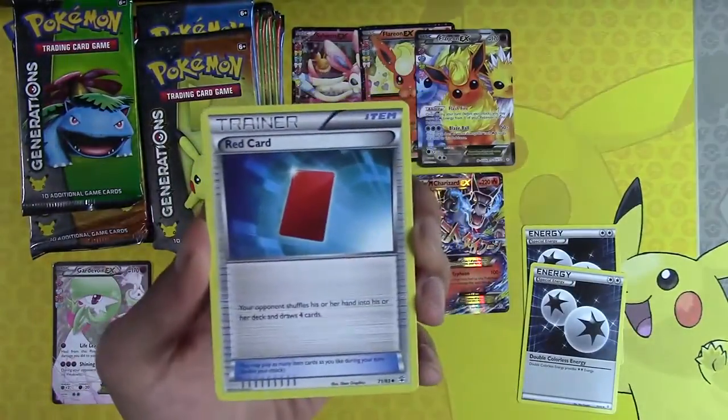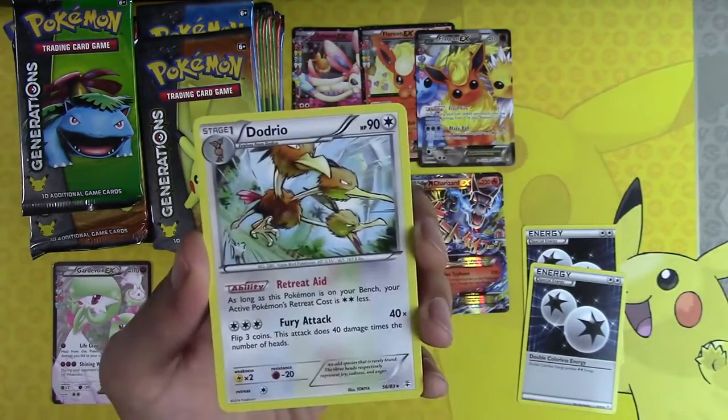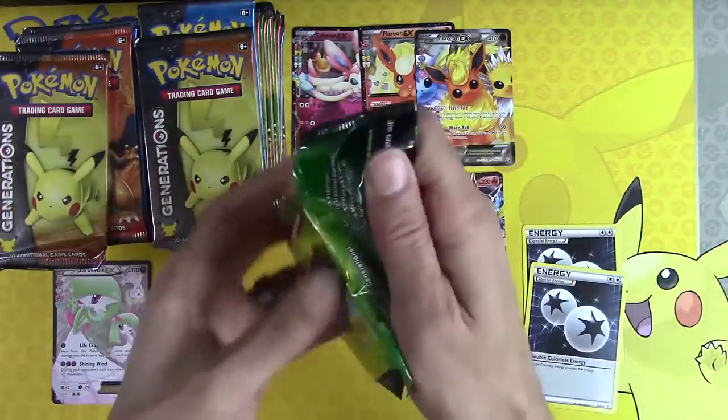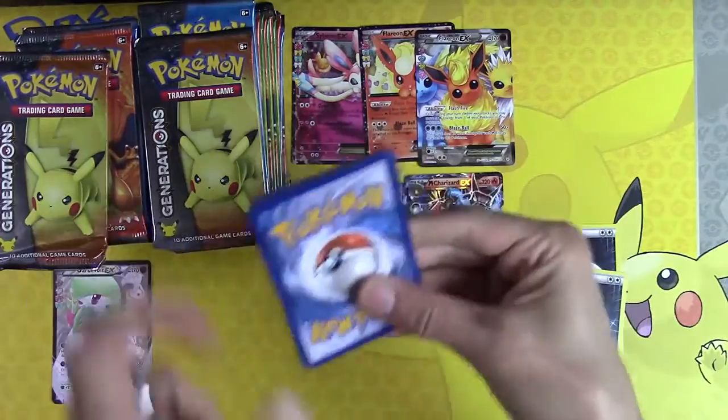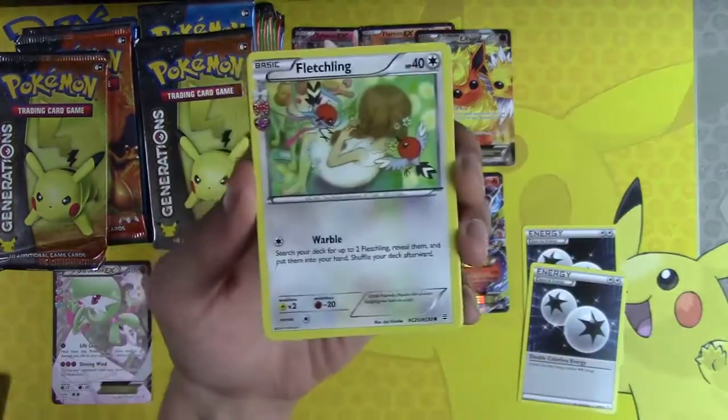Lo Baby, Red Card, Max Revive, Machoke, Ulterior, Dodrio. Oh, weird — not getting a hit right there out of that pack. We're kind of used to it by now. Getting spoiled here.